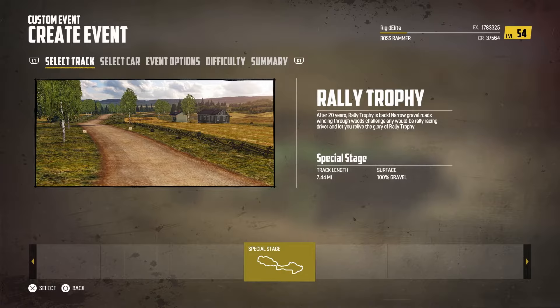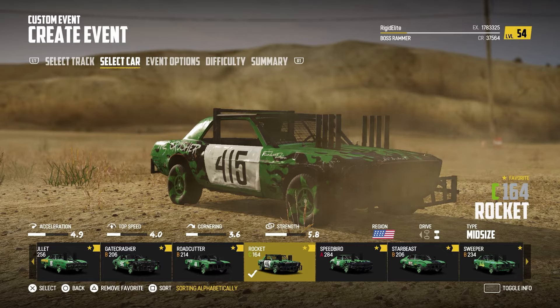To start off, we need to set up a custom event and the track you want is a rally trophy. You can select any car that you want — I've tested almost every car in the game and they all work.